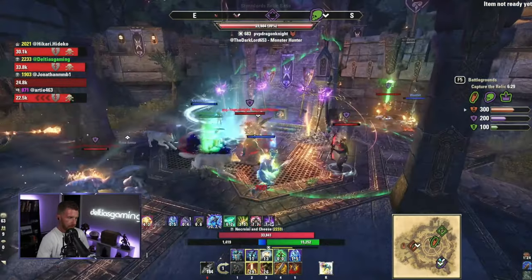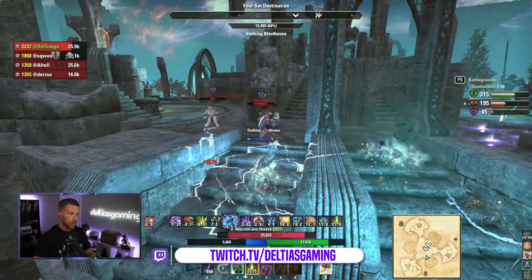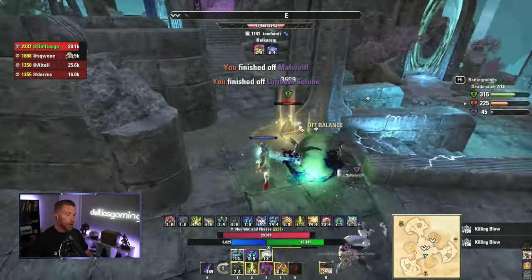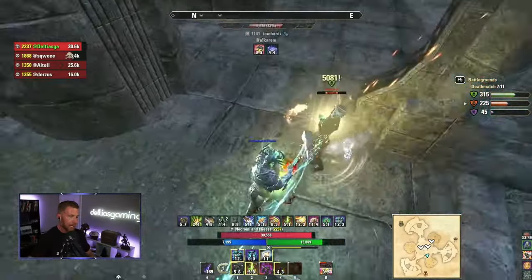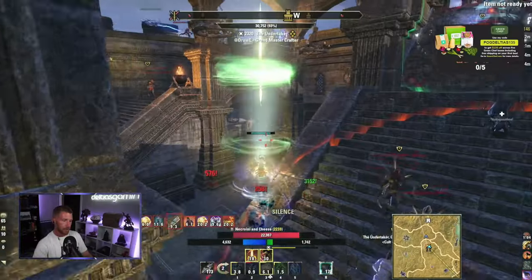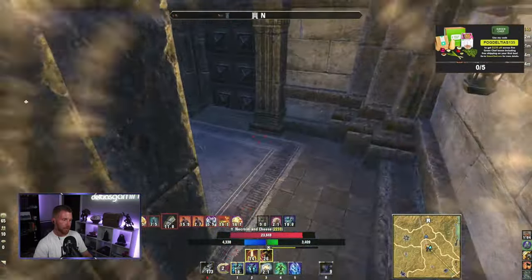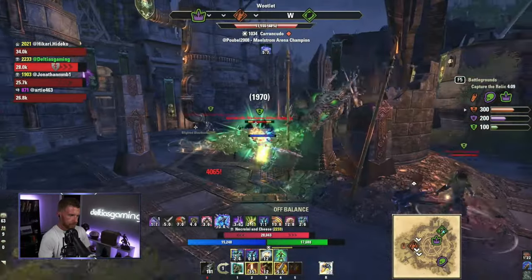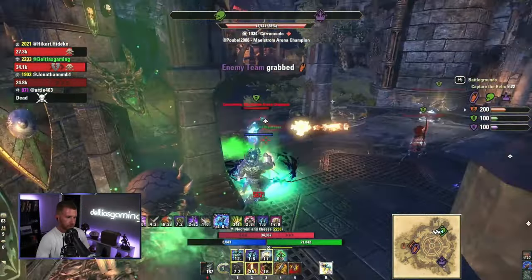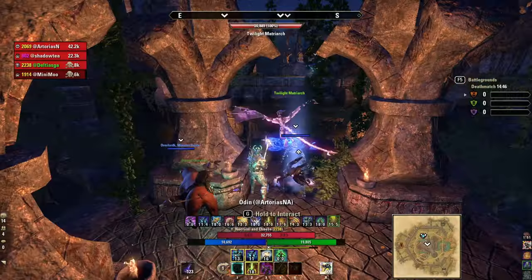Before you pick this build up, here's what you need to know. The pros: it's incredibly survivable due to class abilities and passives — you do very little but keep some buffs up and you're very survivable. It's great solo or in a group; you have great group utility but you can 1vX due to your sheer survivability and burst potential. Blast Bones is a built-in nuke — harder hitting than Deep Fissure. It doesn't give Major and Minor Breach, but it hits absolutely hard and it's AoE.